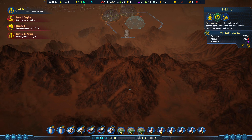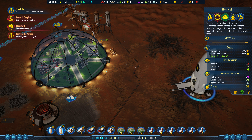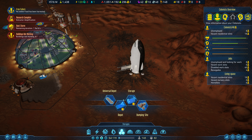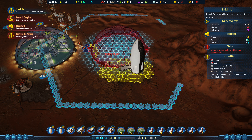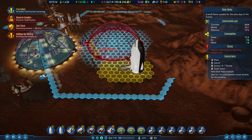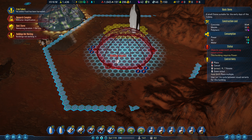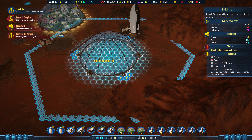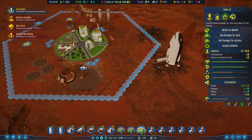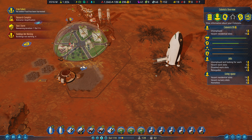Maybe I should lift off one of my rockets here — it has 21 rare metal. I could build a landing pad here, that would actually maybe be a smart move. Let's see if we can fit another dome in here. We could probably fit a dome if we clear some stuff away, maybe even a medium dome. The nice thing about small domes is they only require concrete for maintenance.